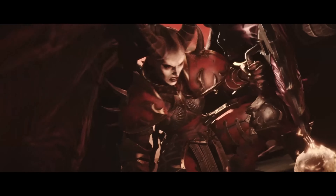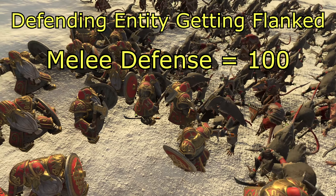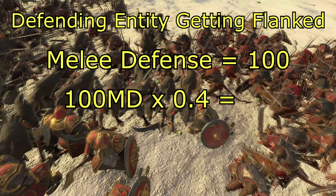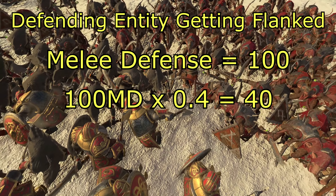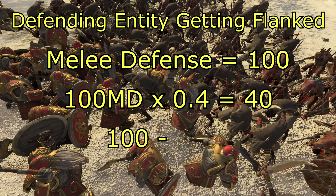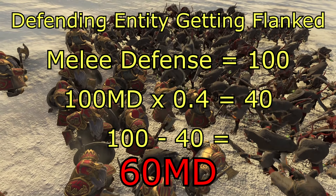Math time — this should be quick and easy. If a defending entity is getting flanked and has a melee defense of 100, the reductions will look like this. First, you take the 100 melee defense and multiply it by 0.4, giving us 40. This is the amount that the melee defense of the defending entity is being reduced. So we subtract that 40 from the base 100, meaning 100 minus 40 equals 60. This will be the defending entity's new melee defense, provided it continues to get attacked in the flank.